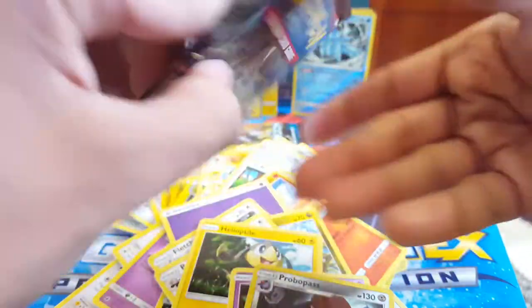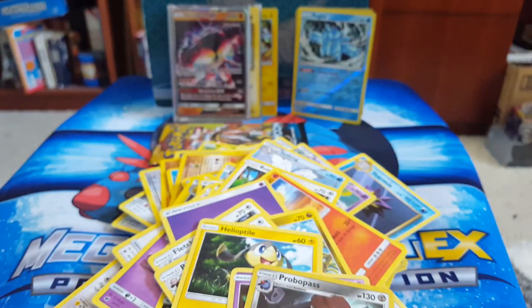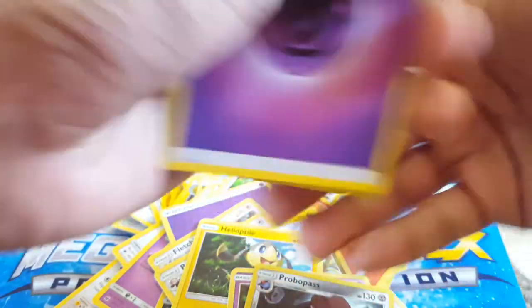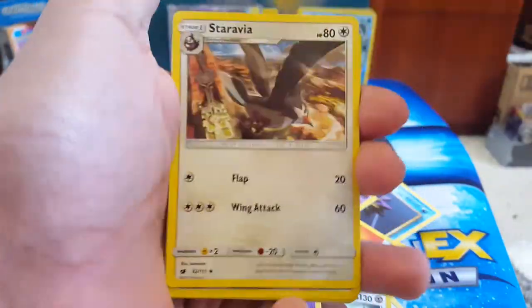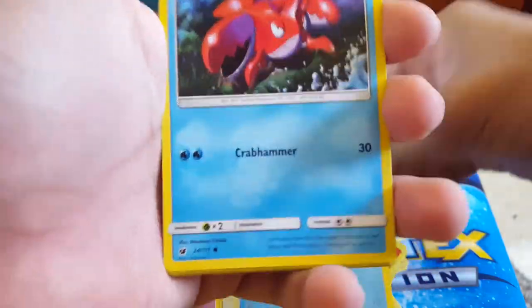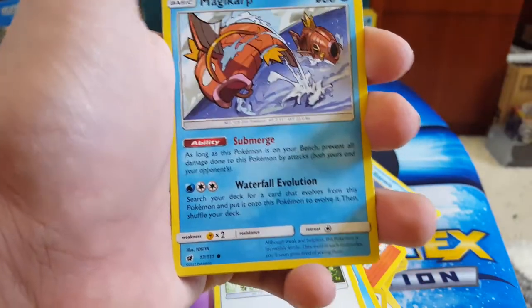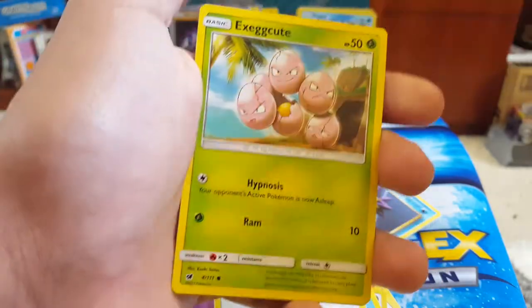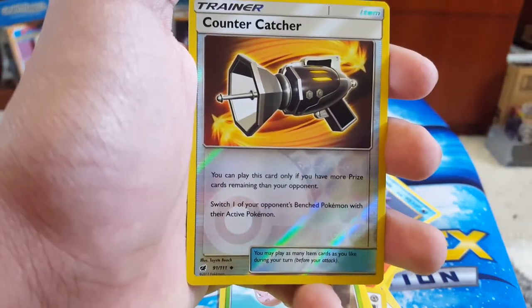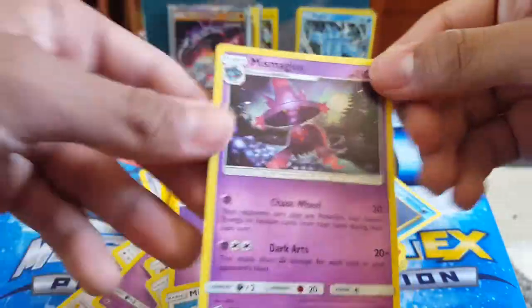Next we have Crimson Invasion, second to last pack. We have Psychic Energy, Alolan Graveler — cool Pokemon. Staravia, Gladion, Shellos, Corphish, Minccino, Magikarp. I was so confused — I was like, what is this Magikarp? He doesn't have eyeballs! Exeggcute Reverse, Counter Capture — place card only if you have more prize cards. And then we got Mismagius, but it's a regular rare.